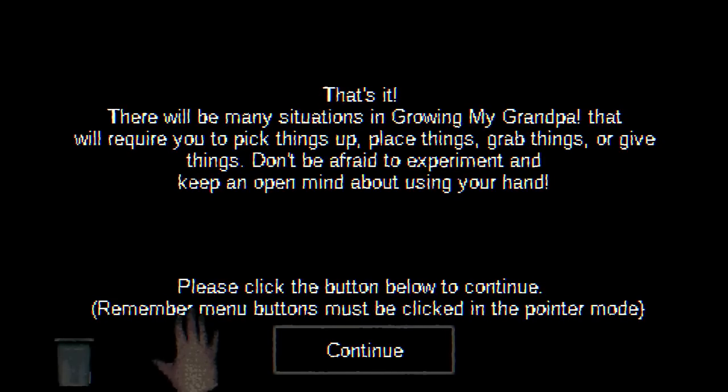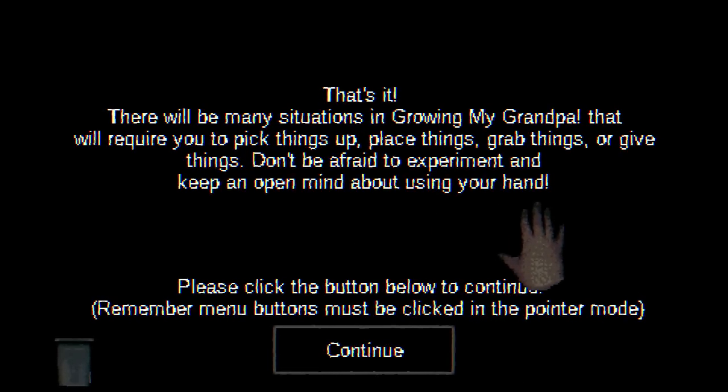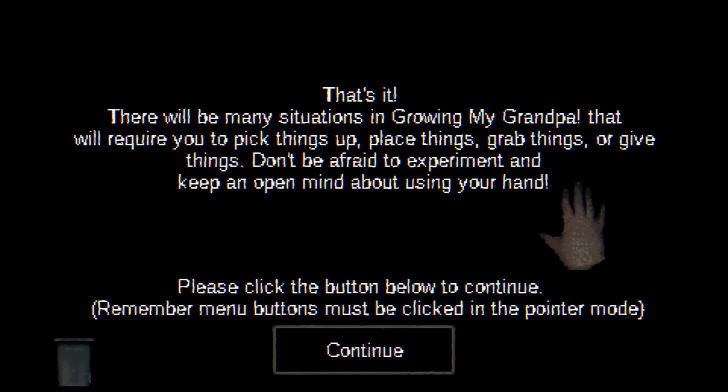Many situations in Growing My Grandpa will require me to pick things up, place things, grab things, give things. Don't be afraid to experiment. Keep an open mind about using your hand.